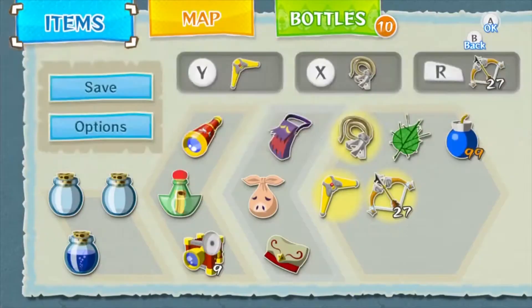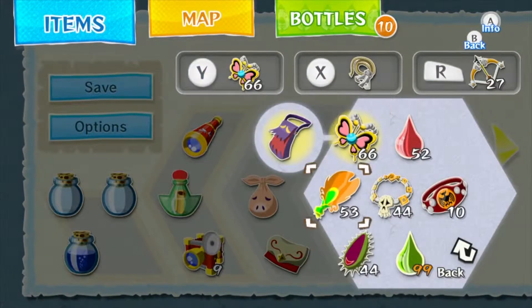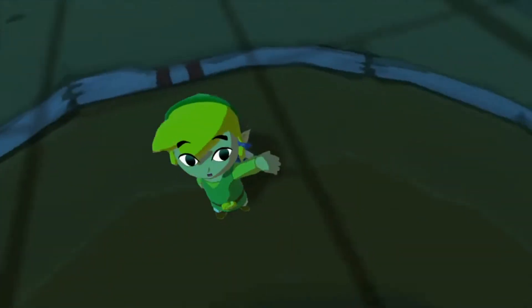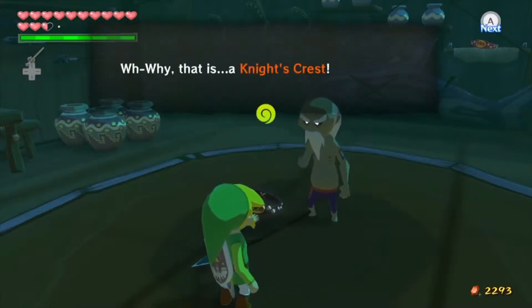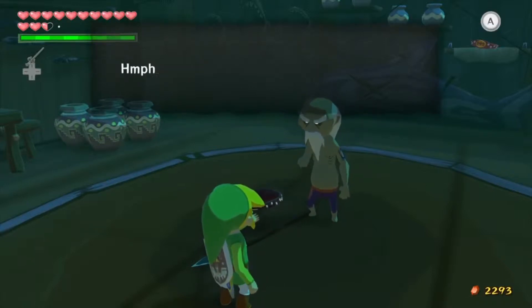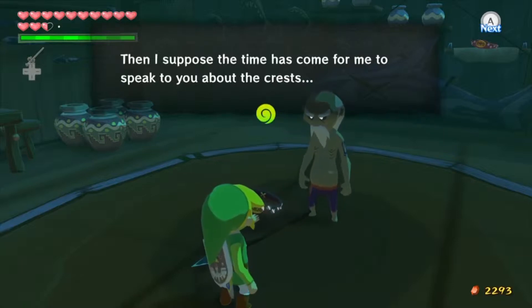Alright Orca, I got something to show you, bro. I think you're gonna like this, gramps. Let me equip them first so I can show them. Not joy pendants. You're not interested, huh? Hey, pay attention to these. That is a Knight's Crest. How many of those do you have? Then I suppose the time has come for me to speak to you about the crests.